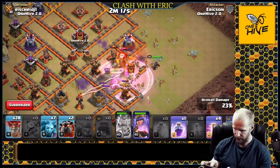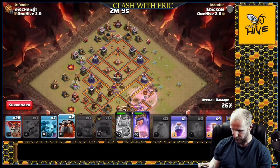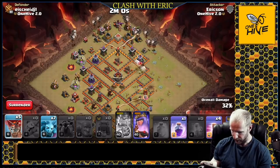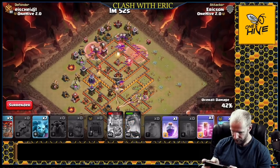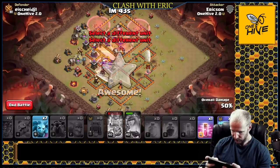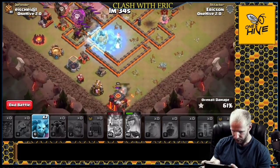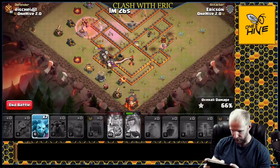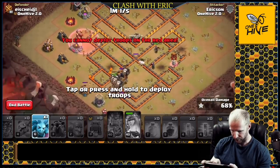As soon as it opens up, the heal and rage go in - going in there to get the queen, getting two air defenses, and popping the king ability. Now starting the laloon from the top, deploying balloons in groups around the base - getting haste down as we collapse into all those compartments. A couple more balloons over to the tesla, a rage as we go into that area, more haste to get those balloons inside, and a freeze for the inferno - perfect.